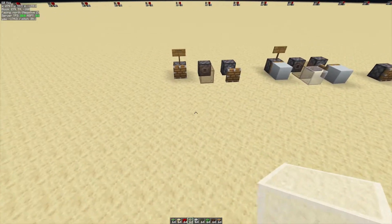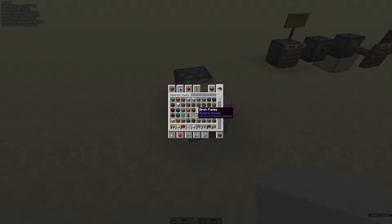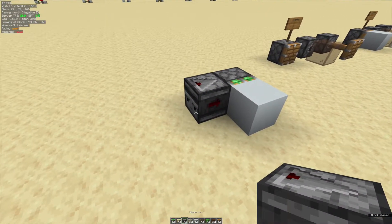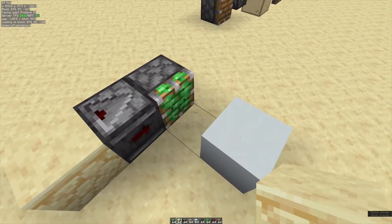Hello everyone, today I want to explain why sticky pistons spit out their blocks. For those of you who don't know, sticky pistons spitting out their block is a behavior where if a sticky piston gets powered by a short pulse, such as from an observer, then it actually won't retract the block.